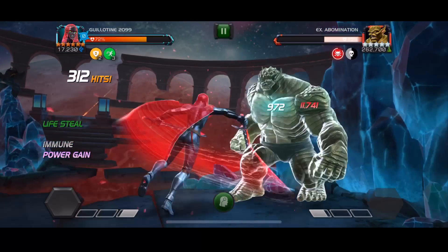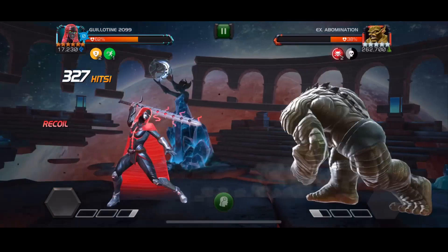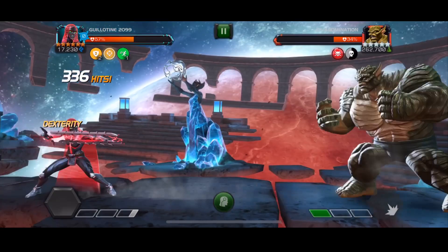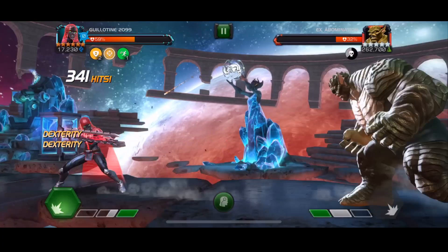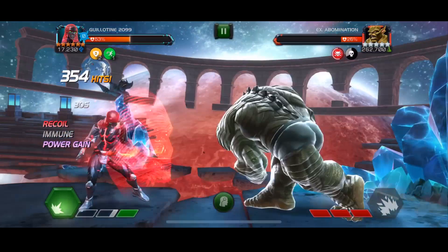Unless this character does get nerfed — you don't really know what Kabam are after at the moment, especially with the Cull Obsidian nerf, because there are a lot of champions that can do substantially more than Cull Obsidian that aren't even being touched. Guillotine — we're gonna have to wait and see, but you probably can't safely rank up this champion for another six months. However, if you do get her very early and rank her up, you've got six months of absolutely destroying all the endgame content. I did have a chat with some of the developers and QA people at New York Comic Con, and they said they were very happy with Guillotine 2099 because she does have a very good level of balance — because if you do mess up that combo, you are absolutely screwed.